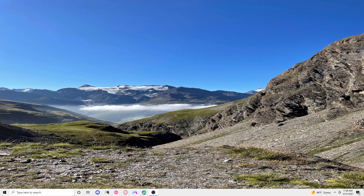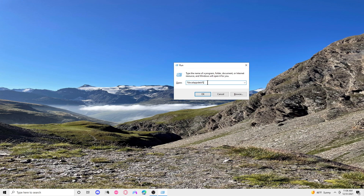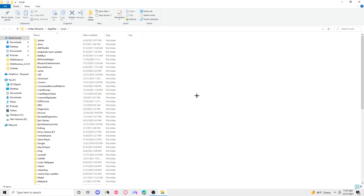The second solution is to hold the Windows button on your computer and then click R to open the Run dialog. Type in the path shown on screen, then click OK.